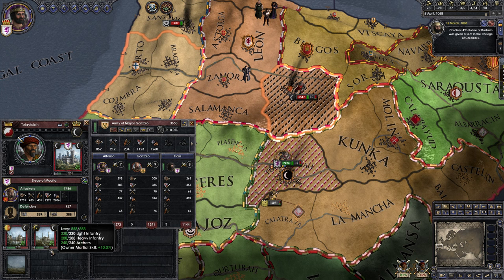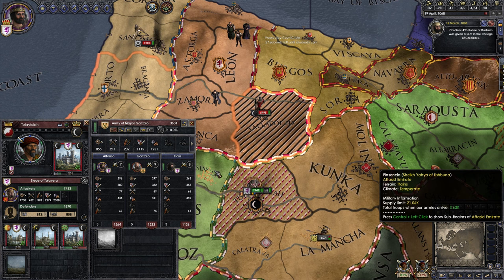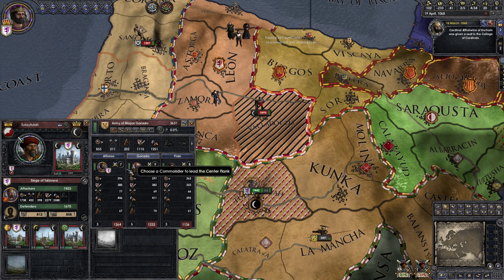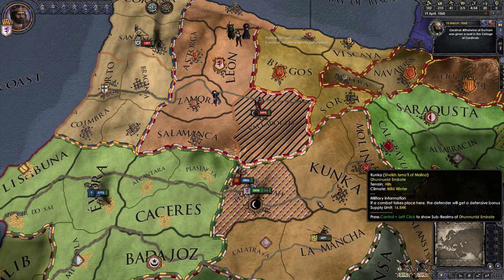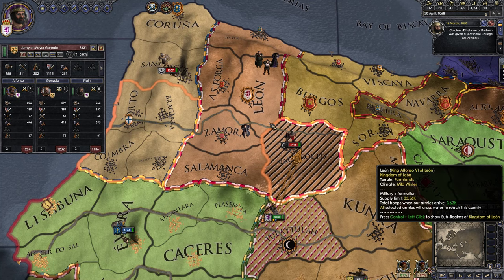Is there a general rule for whether it's going to be easier to keep sieging these buildings or move somewhere else? Just check the fort level. This mosque has a fort level of 2, and the other location has fort level 5 again. I've just noticed he's leaving that province — if we go north, we'd arrive on the 9th of May. He's going to be gone by the 26th of April. Let's go north and liberate that province. He's going to Lyon — Lyon is farmlands, perfect for us to engage him.